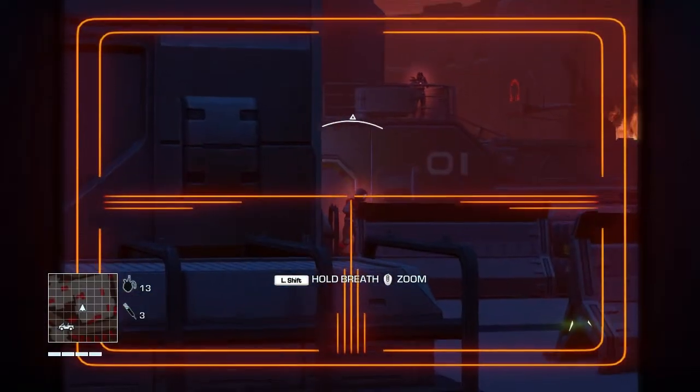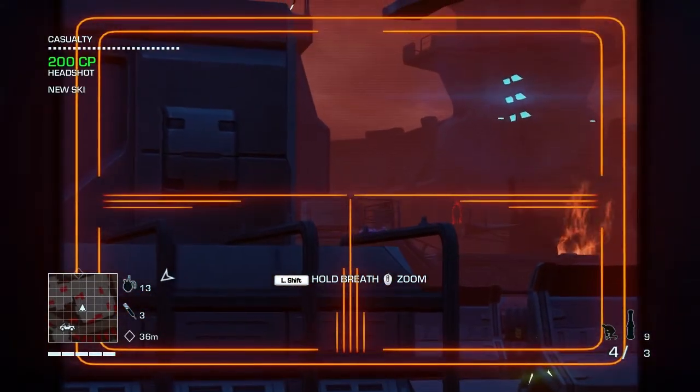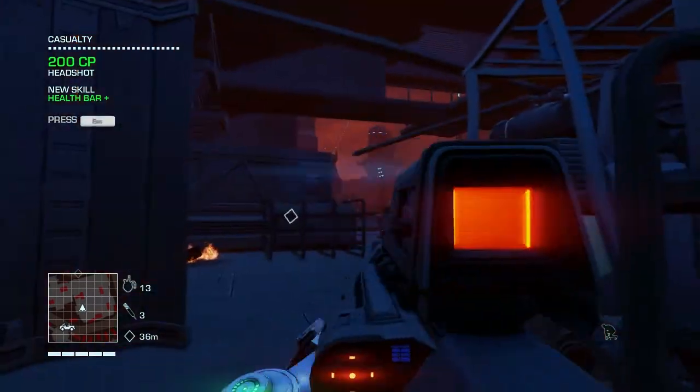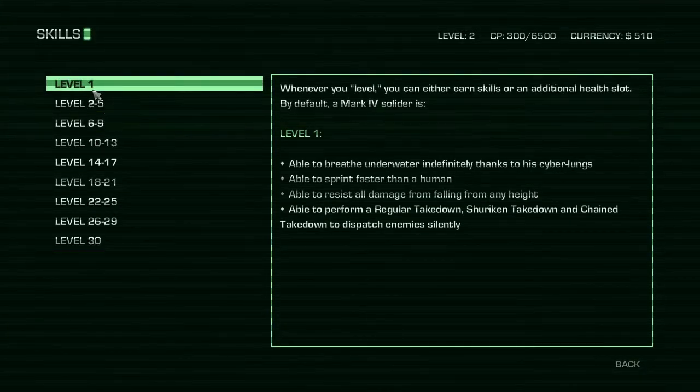This is a very colorful game. New skill — health bar plus. Let's check it out. Whenever you level, you can either earn skills or an additional health slot. By default, a Mark 4 soldier is Level 1, able to breathe underwater indefinitely thanks to his cyber lungs, able to sprint faster, able to resist all damage from falling from any height — oh, really? Able to perform regular takedowns, can takedowns, chain takedowns.